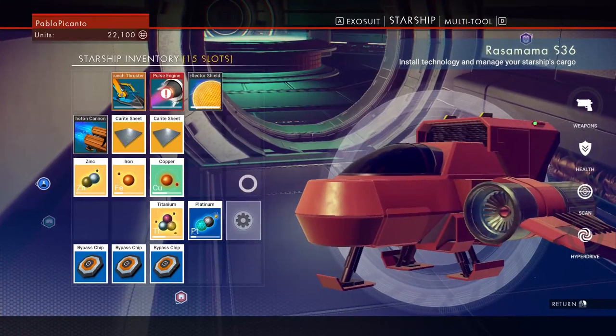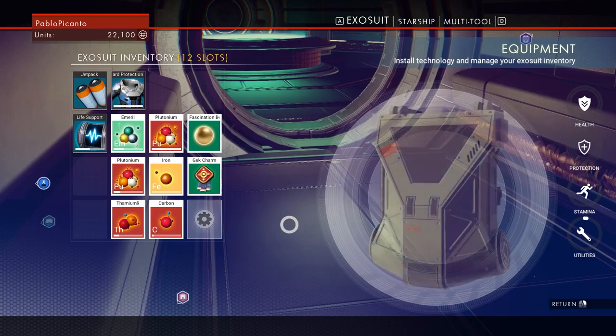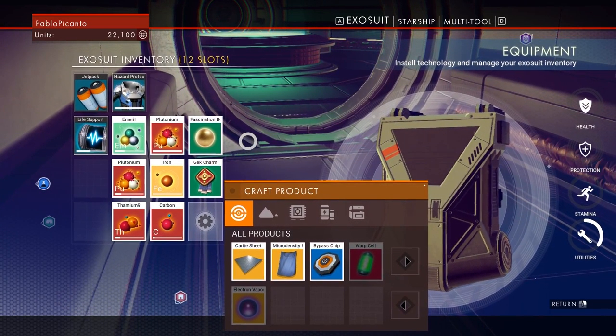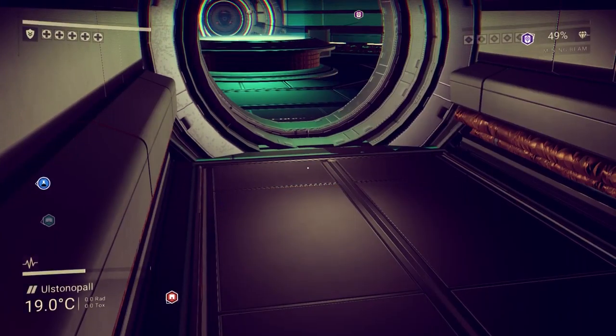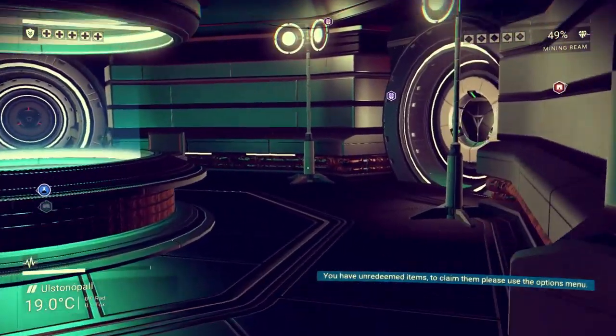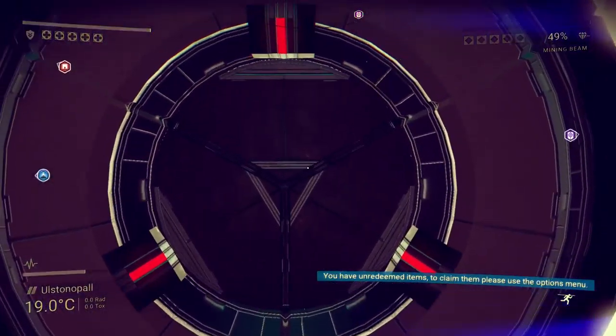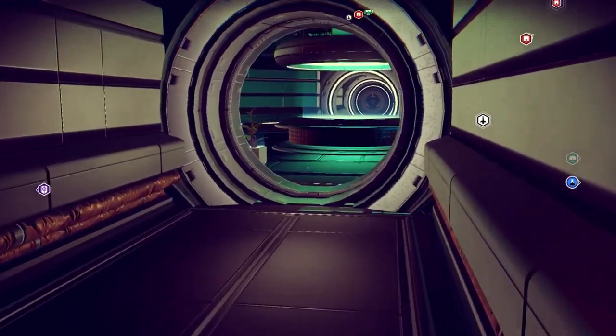Atlas Pass, Atlas Pass — how do I build an Atlas Pass? Not at all, it looks like. Not at all. Okay, that sucks. Are there people hiding from me?